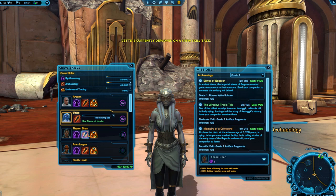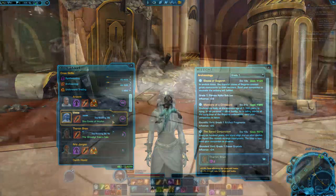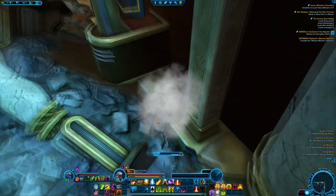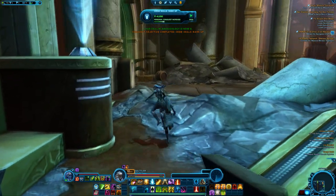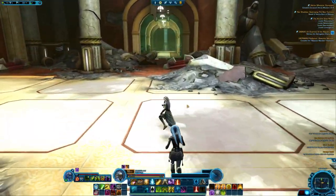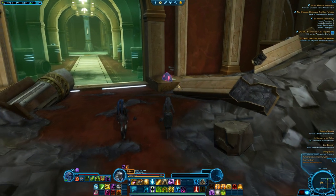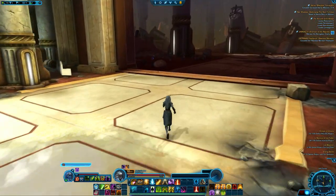In addition to getting crafting materials from sending your companions out on crew skill missions with archaeology, you'll also be able to pick up crystals and artifacts you find on the ground in the open world by right-clicking them. The higher your archaeology level is, the more materials you'll get, so you can gather high-level materials, but you won't get very many. Here's an easy list of worlds where you can find color crystals, power crystals, and artifact fragment materials to gather for free. You can spot materials on the open world by looking for the star symbol on your mini-map or big map in the small radius around you, or by watching out for colorful crystal formations and archaeological artifacts with blue-glowing text near them.